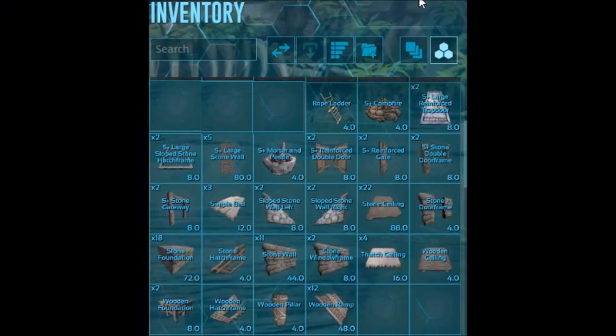Before we can sail her, we need a builder. I will go ahead and give you a single screenshot to look at to get the supplies gathered together, but for ease of reference: we will need 18 stone foundations, two large sloped hatch frames, as well as two large reinforced trap doors. I also recommend those items be the S-plus variety. Five large stone walls — those are the ones that are four levels high.